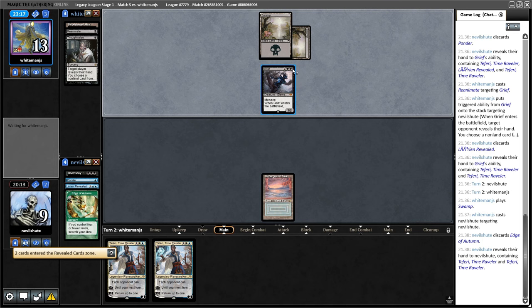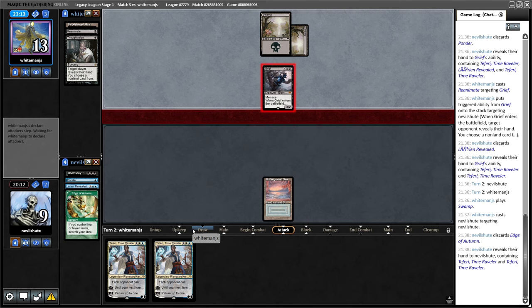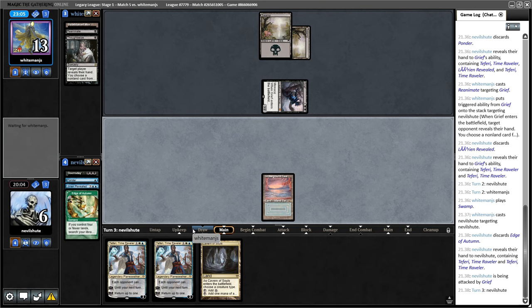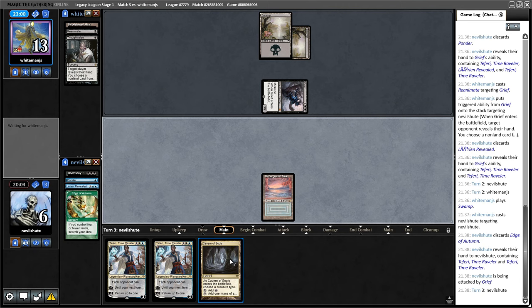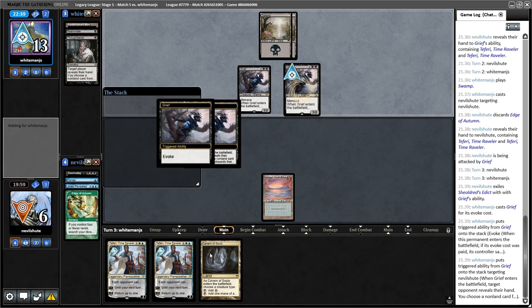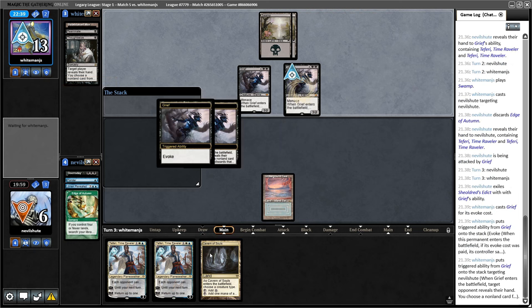So this pile can Ponder and then Lorien Reveal, or vice versa. Let's say we draw for our turn and draw Edge of Autumn, then cycle Lorien Revealed to get an Island, then cast Ponder and draw the Petal. We have Edge of Autumn and can then win on the subsequent turn — I think that's okay. There's also the line where we just put Brainstorm on top here and make like a Brainstorm pile, and sort of go with our read that our opponent is not a blue deck.